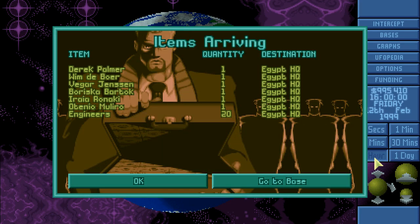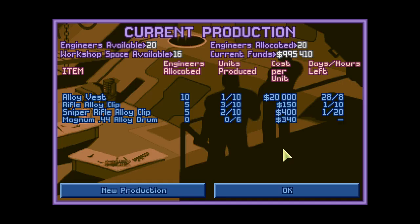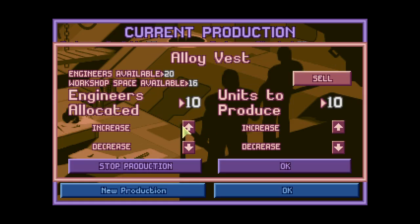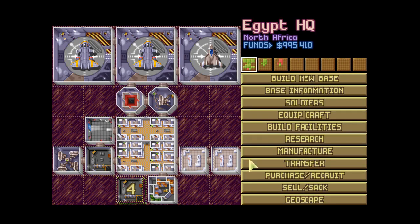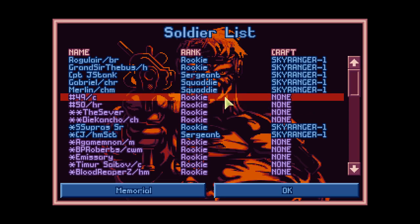Fast forwarding time — our engineers and more soldiers have arrived. So we'll put more people on the alloy vest production: 20 as before and 6 people here. We have new soldiers which we need to rename; I'll do that off camera and be right back.